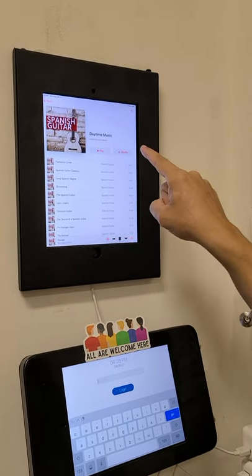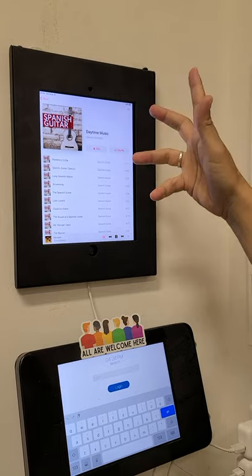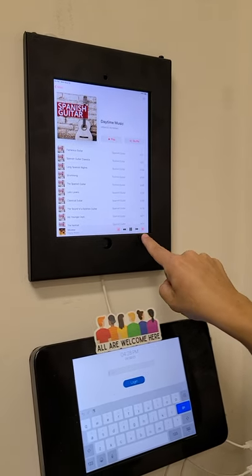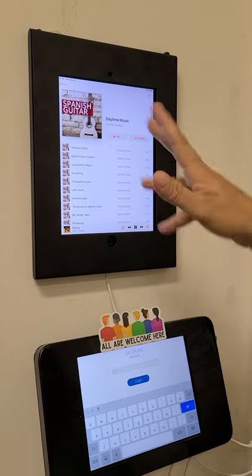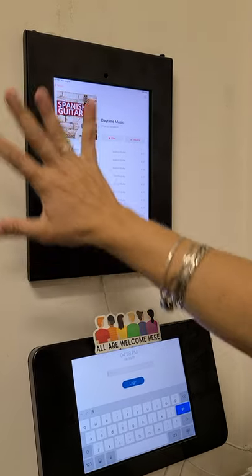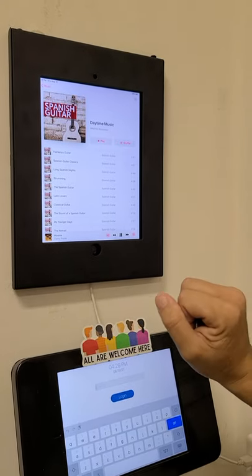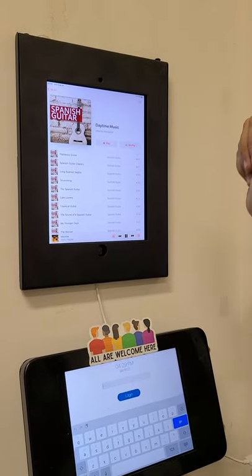The big thing is make sure you hit repeat just once so that it keeps playing all day. When you're ready to go, you should see this and that highlighted, then step away. Volume's set, everything's good.